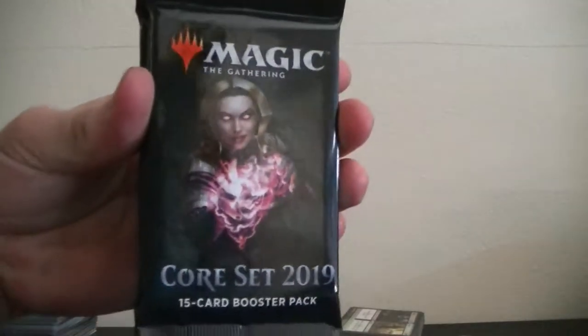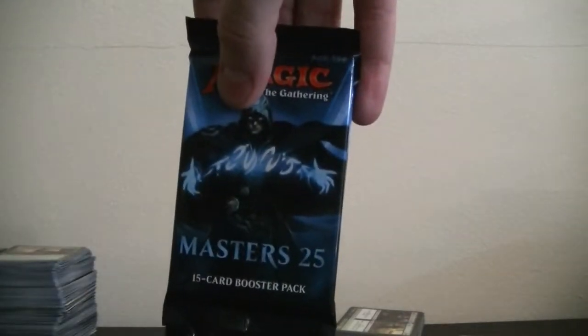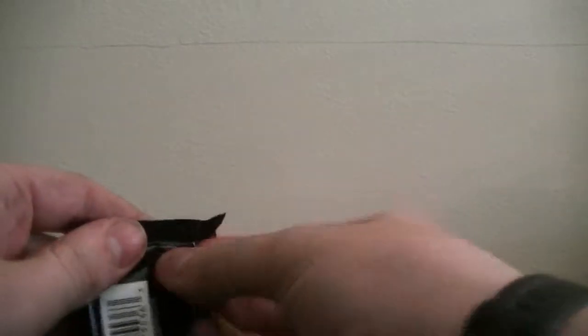I have three Guilds of Ravnica, three of the 2019 core set, and two Masters 25 sets. We're going to start with the Spark of War — just a fun one, one of my personal favorites. I just like the design on the packs. I'm coming back to Magic as it stands right now; I used to play a lot with my girlfriend and just kind of fell off of it.